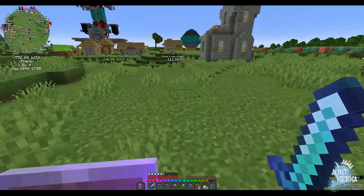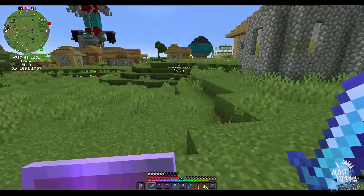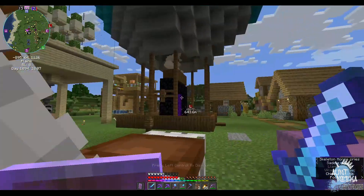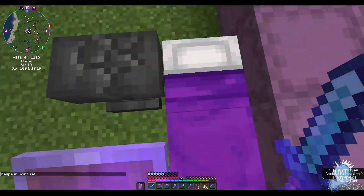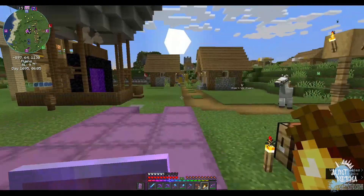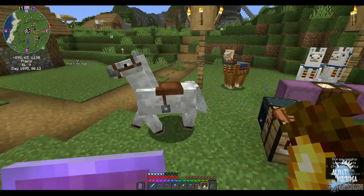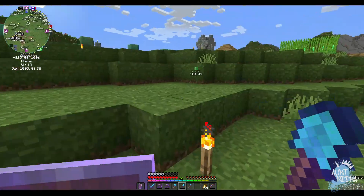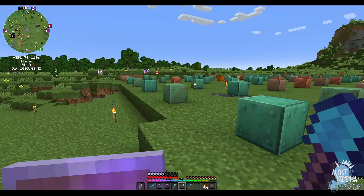We have two skeleton horses now — huzzah! We're gonna be friends forever. I need names for these guys, so leave a comment with name suggestions. I think I'm gonna have to make a stable soon because the number of animals I have around here is getting a little wild. These are mine — I do think I need to make a stable for those guys soon because it's getting a little crowded over there.